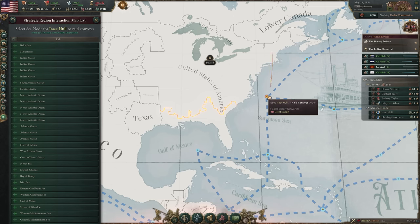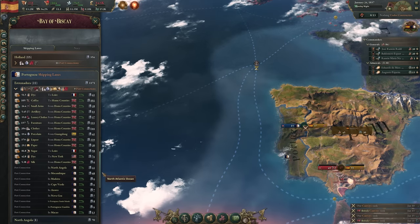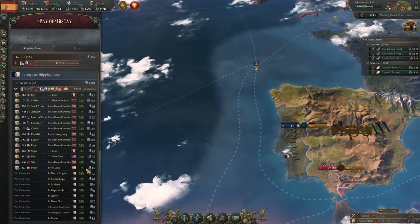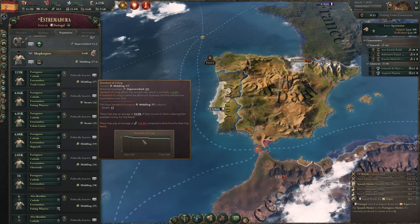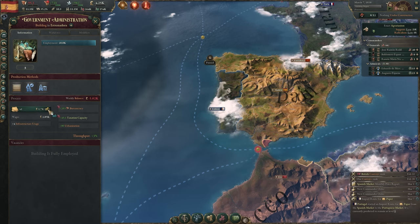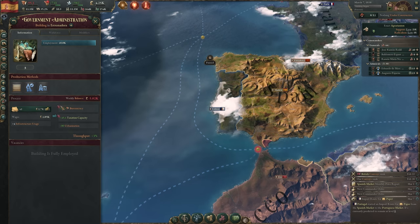Apart from this, raiding convoys will also allow you to cut off the supply of goods to your enemy. Depending on what goods are being traded along the raided shipping lane, the damage you cause can result in significant goods shortages for their military buildings, hurting their military capabilities. Or you can cause goods shortages for various pop and building needs, resulting in massive radicalization among pops whose needs become too expensive due to market shortages. It can also cause buildings to suffer from increased input goods costs, reducing profitability and potentially tanking the nation's GDP if the damage is significant and prolonged enough.